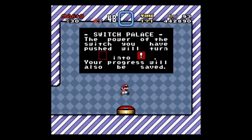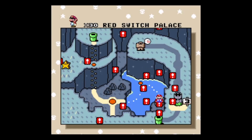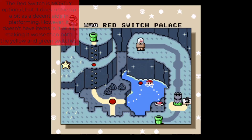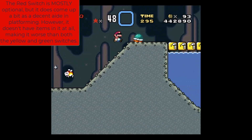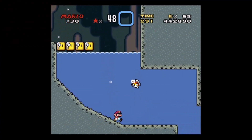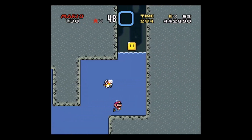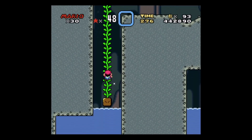Now we will have access to the red switches, which don't actually give you anything, but they will work as additional platforms and will grant significantly safer passages through later levels. You're supposed to use the Red Switch Palace to get the secret exit of Vanilla Dome 1 in order to get into the Star Road, but I didn't do that.